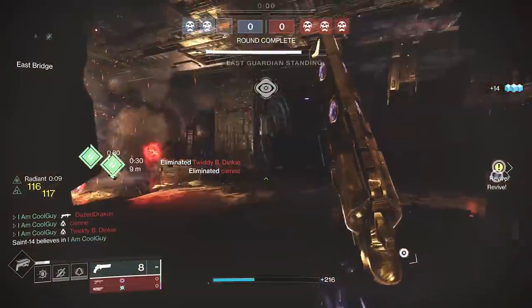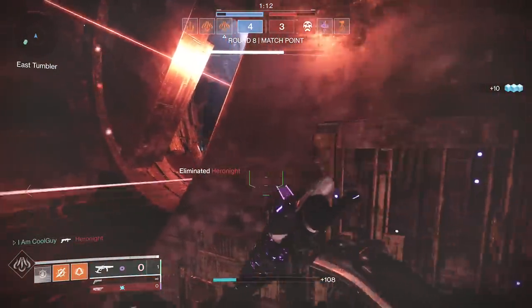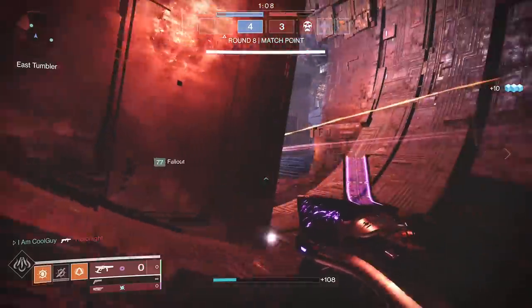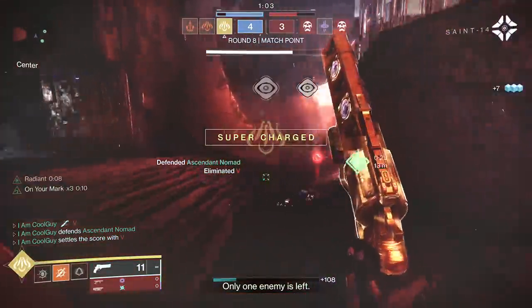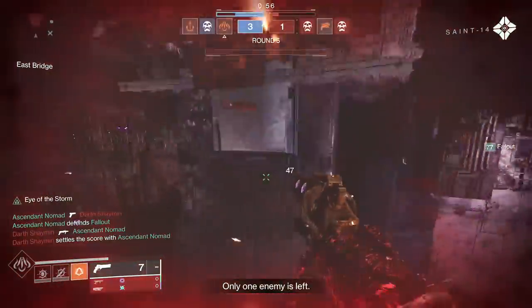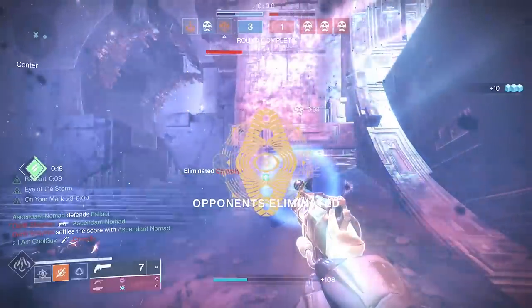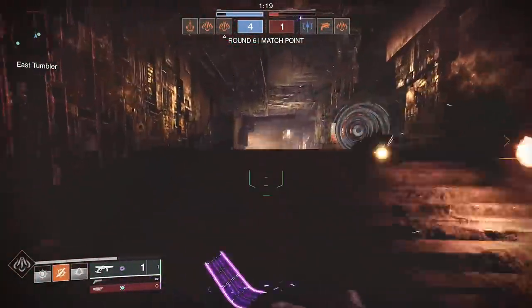What also made a ton of plays was the trap knife — the failed knife. It would be in that area, I'd throw the combination, maybe they got away, but the knife would sit there. They would get weak trying to get away, then run right back into the knife, or maybe go for a res and the knife would be there. When it gets that final blow, it ignites — it made a ton of plays. I really enjoy these; I think I'm going to main them this season for the Crucible. Very strong, very satisfying.